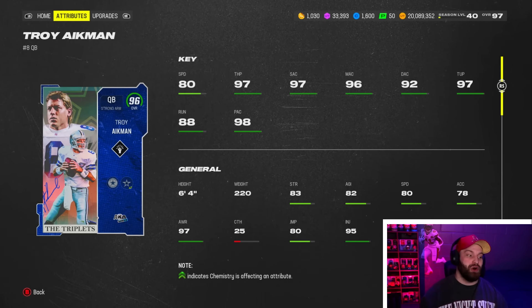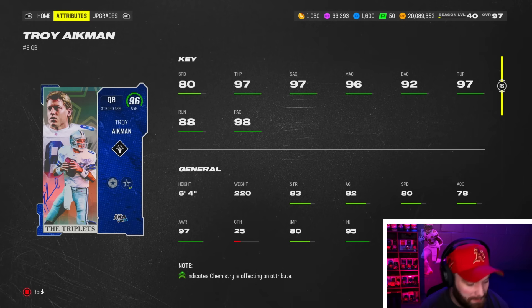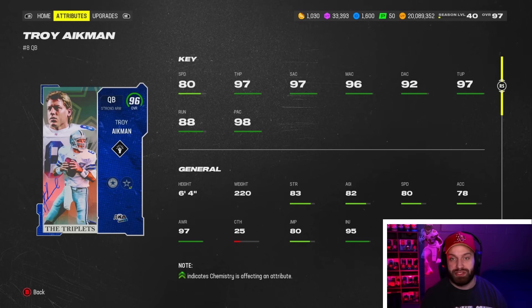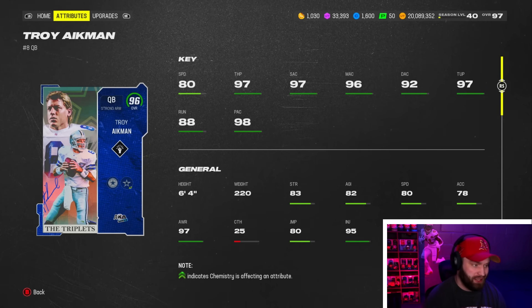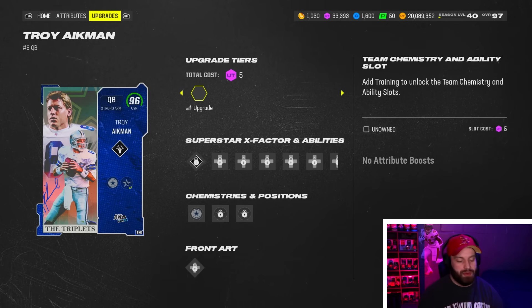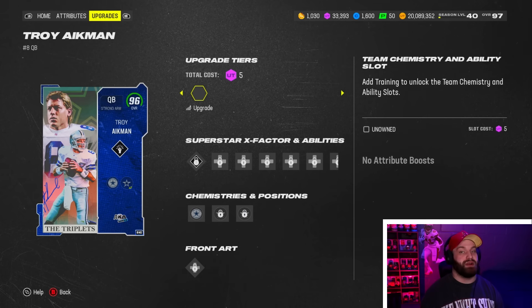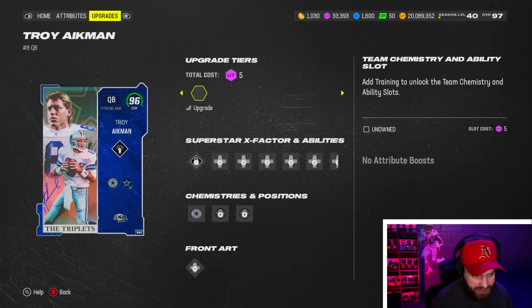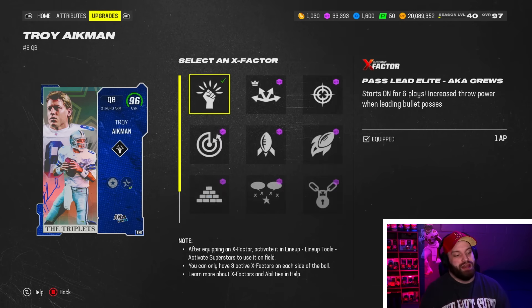Number 9 — we thought Troy Aikman was a statue quarterback at the time, but he is nine speed faster than the brand new Eli Manning. You still struggle to get out of the pocket but at least you have a slight chance, which is better than zero. Statistically across the board it's a great card. The AP value he brings isn't as valuable anymore because we're getting better quarterback stacks as more quarterbacks come out.